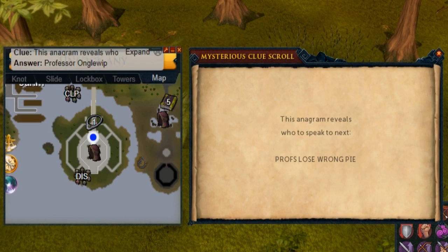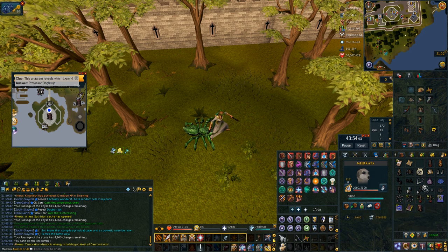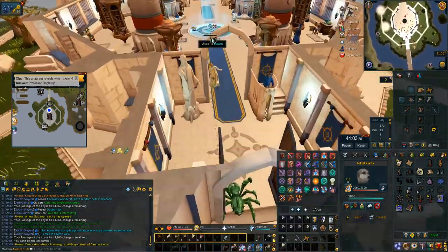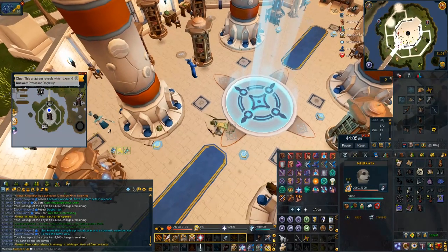This anagram of 'profs lose wrong pie' is Professor Onglewhip — he is the little gnome at the wizard's tower. The way I get here is the Traveller's Necklace: option one takes you right outside the wizard's tower. I just surge south into the tower, talk to the professor, do the puzzle he gives me and we're done with that step.